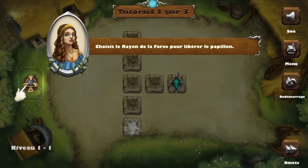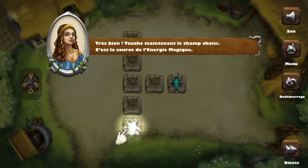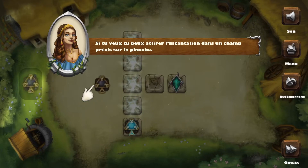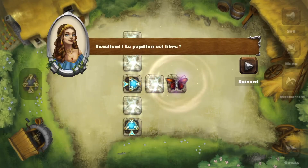To free the butterfly, choose Power Ray. Great — now touch the highlight. It feels it's the magic energy source. This is a spell counter; you have one spell left to use. You can drag a spell to a specific spot. It's time for the last move — awesome, the butterfly is free!